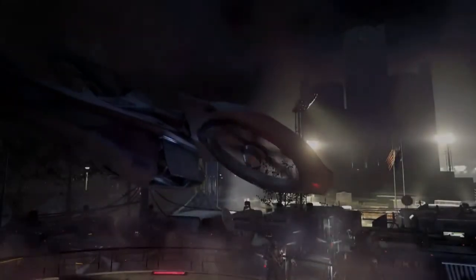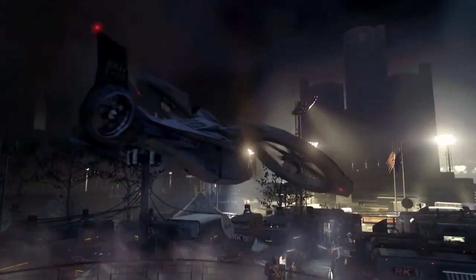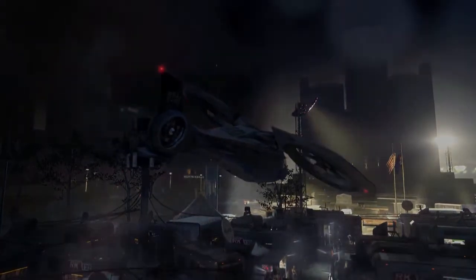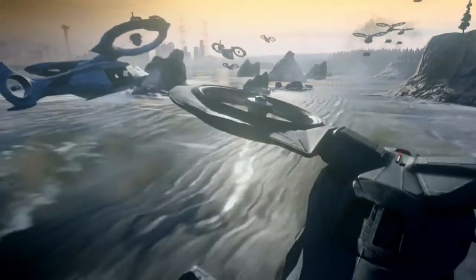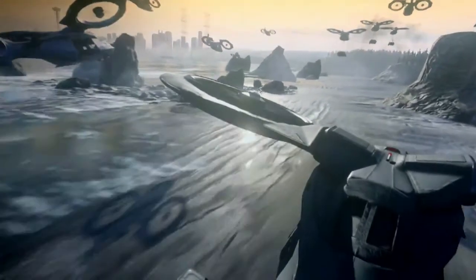The next couple of frames show swarms of transport aircraft, which actually reminds me of what we saw in the reveal trailer for Black Ops 2. While they are not the same thing, they do have the same theoretical mechanisms and look like a dual rotor type of aircraft. These things, seen later in the trailer, are used for transport but also have a super cloaking mechanism that makes them invisible to the human eye.